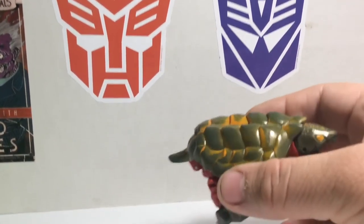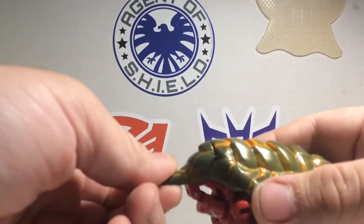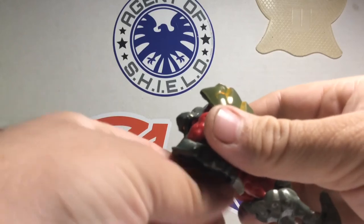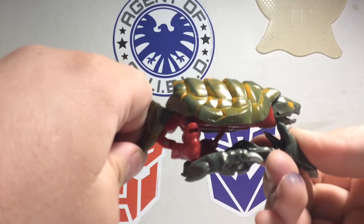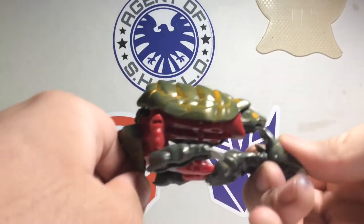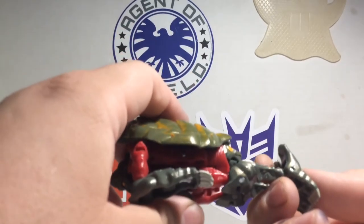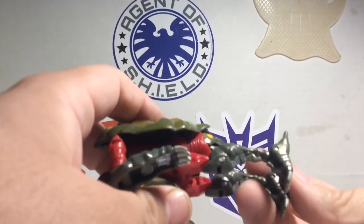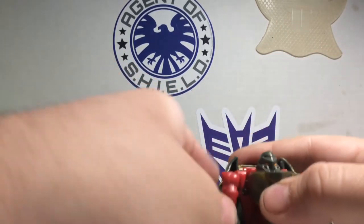Now let me show you how to transform this guy — it's really easy. Just pull on the tail and bring it down, and it brings out everything. When you pull down the tail, the head actually goes into the shell — close the mouth first — which I think is pretty cool, like a turtle always does when it sees trouble. Then fix up the feet and arms and you're good.